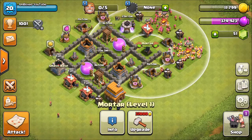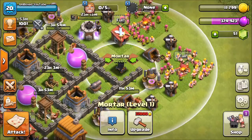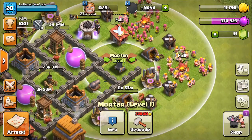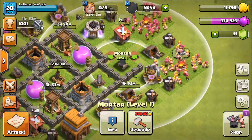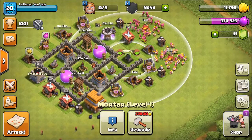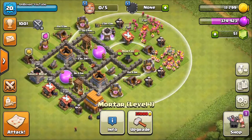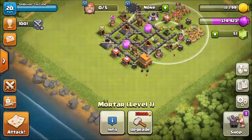I decided to make it a little trap. The Mortar is the first thing they want to take out if they're sending in ground troops, so they're all going to attack from that side, which is where I got my trap set up to take out their giants. Because usually what they're going to do is send giants in first. So boom - kick those guys right out, get them out of my base.